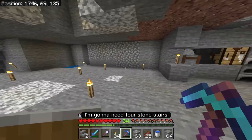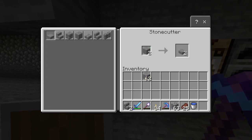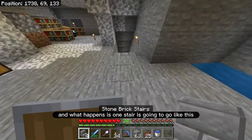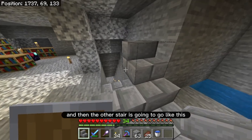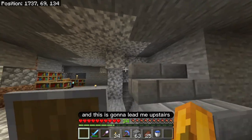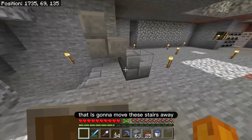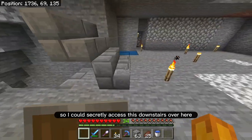I'm going to need four stone stairs, so I'm just going to use the stone cutter over here to make two more stairs. One stair is going to go like this and then the other stair is going to go like this, and this is going to lead me upstairs. But I'm going to build like a piston contraption that is going to move these stairs away so I could secretly access this downstairs over here.